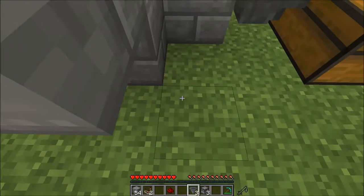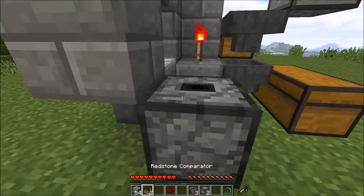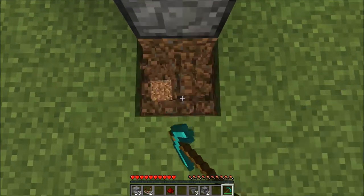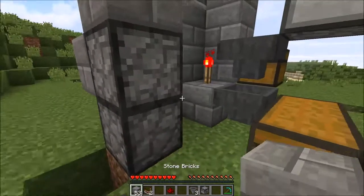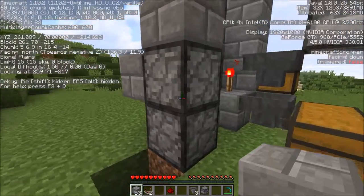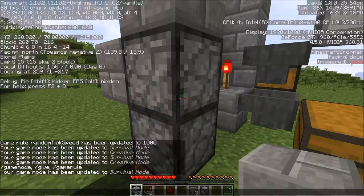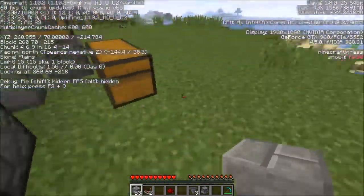Then you want to do a dropper facing up. Some temporary blocks. You want to dig a hole for yourself so you can place a downward-facing dropper. Dropper, dropper, dropper - so you can check on the right hand side. You can see that one is facing down, that one is facing up, so basically facing to each other.